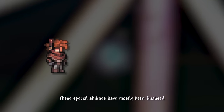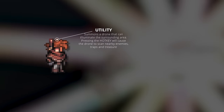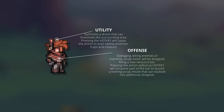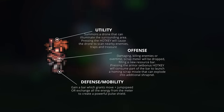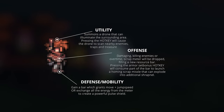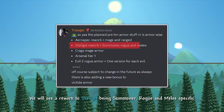The arsenal T1 special abilities have mostly been finalized, where the player can choose between three specials. The utility bonus summons a drone which illuminates the surrounding area, and pressing the hotkey will allow your drone to scan nearby enemies, traps, and treasure. The offensive bonus involves damaging, killing, or over time dropping scrap metal that fills a new resource bar — pressing the armor set bonus key will partially consume this bar and shoot homing scrap missiles that can explode into additional shrapnel. The defensive and mobility bonus gives the player an energy bar: you can either keep it unused for a move and jump speed boost, or consume the meter for a powerful pulse shield that scales with its charge. Moving on, we will see a rework to Statigel, being summoner, rogue, and melee specific.